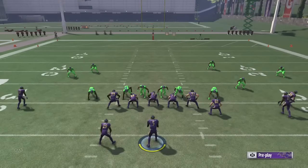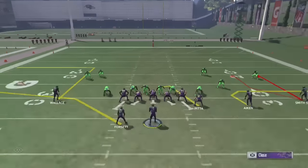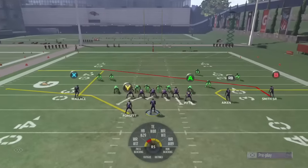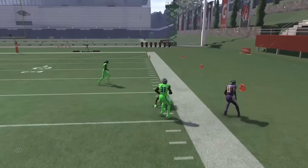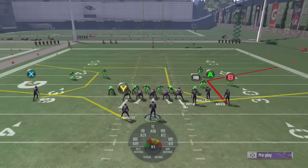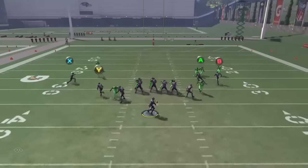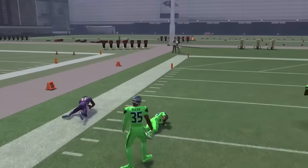So I'm going to use a different play this time that actually gets the running back out on a route. I'm going to send him out on the table route, which is very effective to get him into the flats, and I'll also have my man-beating route in the slot. I'm going to block my tight end, slide protect left — which gives me complete pass protection — and do a quick throw to the flats to Kamar Aiken. So if you want a different way to block blitzes and keep your defensive user guessing: block your tight end, send your running back on routes, and use your man-beating routes effectively.